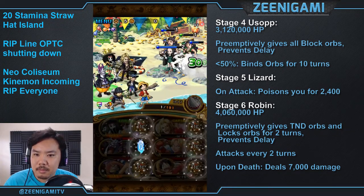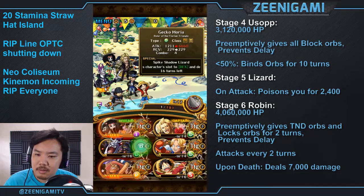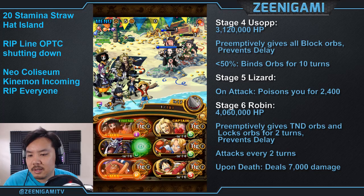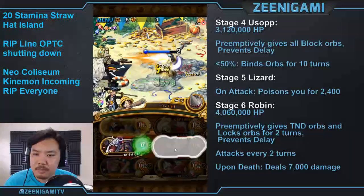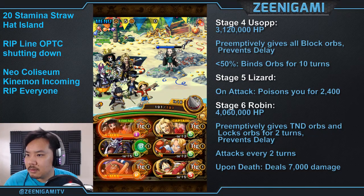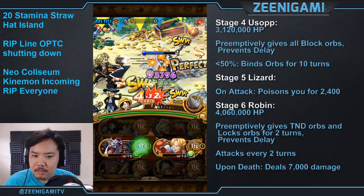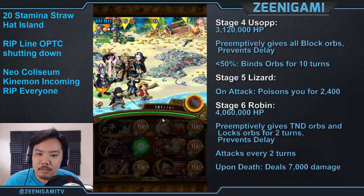After that, just punch until you win. Remember that even though Robin deals damage upon death, you can't die to it — since we're going to heal after our attacks every single turn, by the time Robin deals her end-of-turn damage we will have already healed back to full. So just kill Robin as soon as you can. The special you want to have ready for the next stage is Sabo special — that's the only one you need, though 5-plus Luffy's damage is also enough for the next stage.